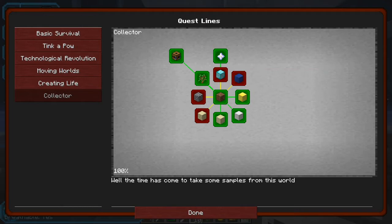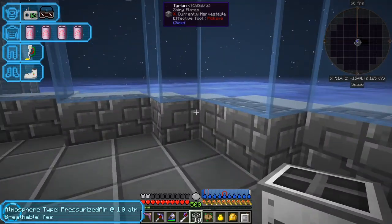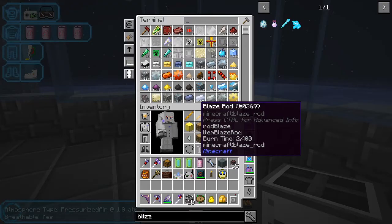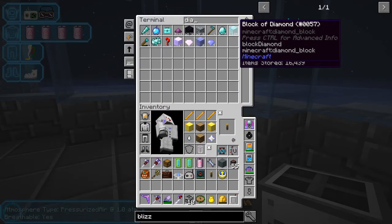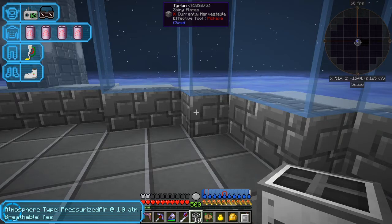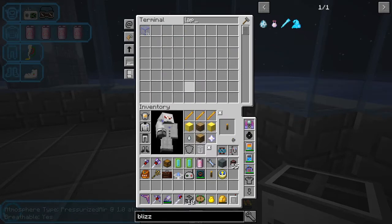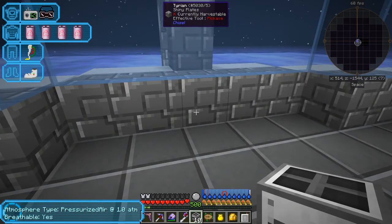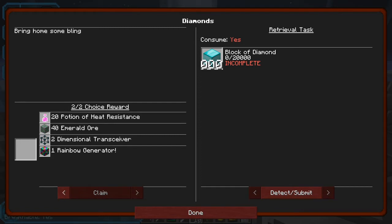Diamonds and lapis are both actually done. This one we need 20,000 blocks of diamonds — let's have a look at what we've got: 16,000, so it's not quite finished yet. I have to go and fix that because I've changed it to lapis. Let's have a look at the lapis quest while we're thinking about it. The lapis quest, if I remember, is 100,000 blocks of lapis. You get all sorts of things in here too — a rainbow generator. I know exactly what I'm going to take from that lot because I've already built a rainbow generator.